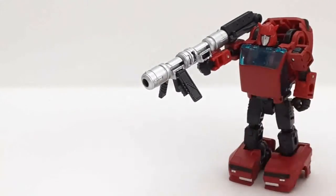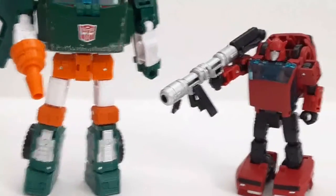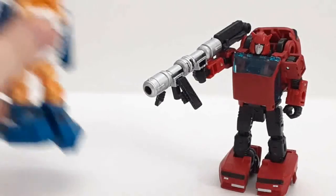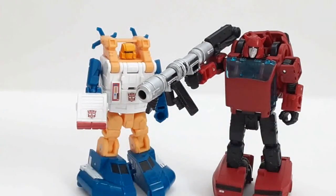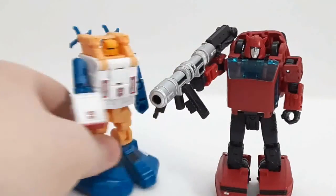For comparison, here's his wave mate Hoist — Cliffjumper is like half the size of Hoist. So you can see how much figure he is. I will review this guy — Hoist was the first Earthrise figure I got. I actually have four Earthrise figures now: Optimus, Starscream, Hoist, and Cliffjumper. And here it is with the Legends class Seaspray — the one you see in a lot of my skits. I think I even reviewed him. You can see Cliffjumper is a little taller than him, but while he's Deluxe, there's not much of a difference.